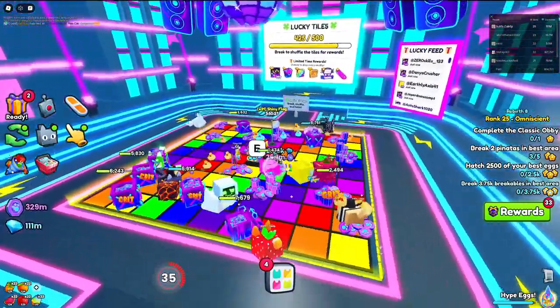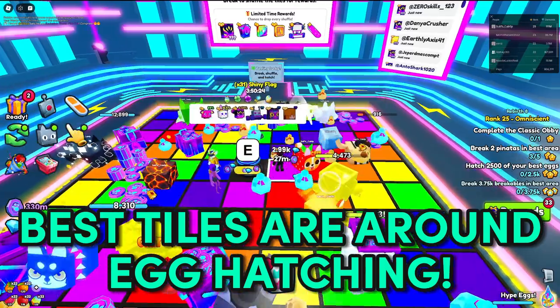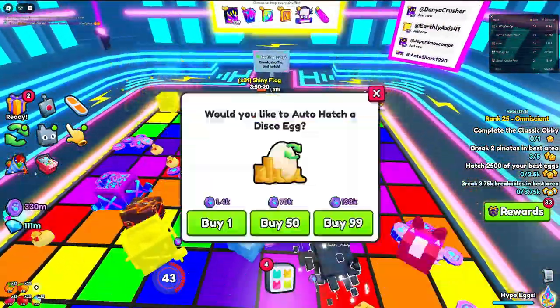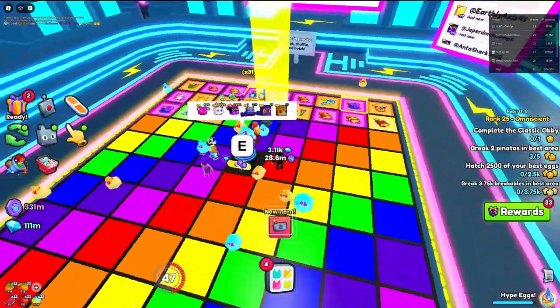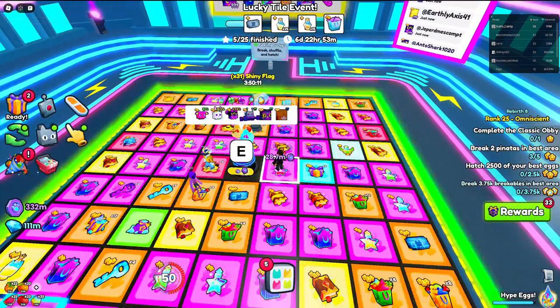Probably the best tiles to stand on are the ones around the egg you hatch here, because then not only are you eligible for the lucky tile rewards, but you can also auto-hatch the disco egg. You can pretty much multitask — get a reward from Lucky Tiles while hatching eggs at the same time.